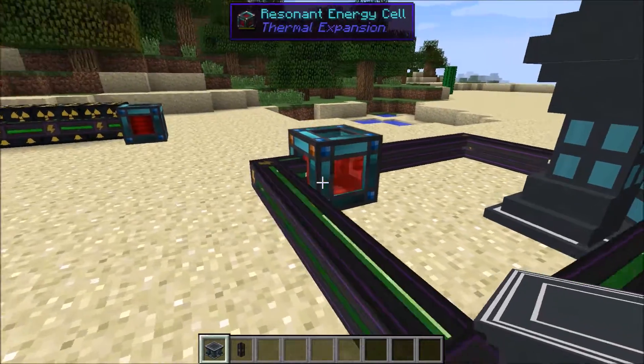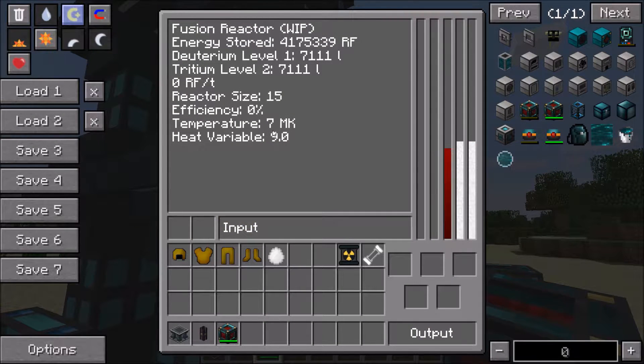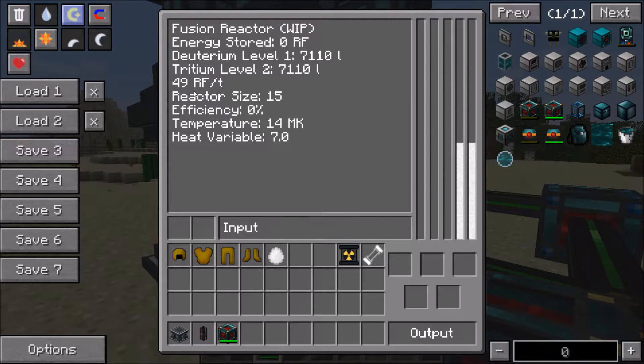We've run out of power in the energy cell, which shows how much power it takes to heat this thing up. We're nearly at 8 megakelvin, and once we get there the reactor switches from an energy acceptor to an energy creator — all the energy flows back out and we're now creating RF. The efficiency is still around 0% but you can see that as the temperature increases, the RF per tick is increasing. Our deuterium and tritium levels are also starting to fall as we use them in the reaction. The efficiency has just reached 1% and will slowly climb.